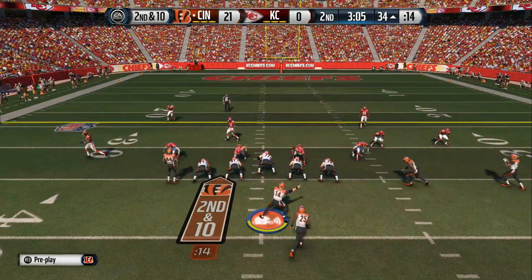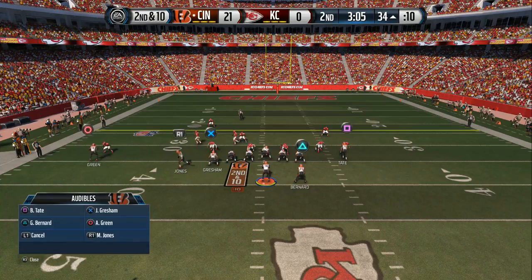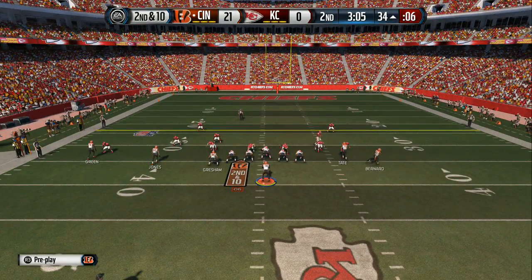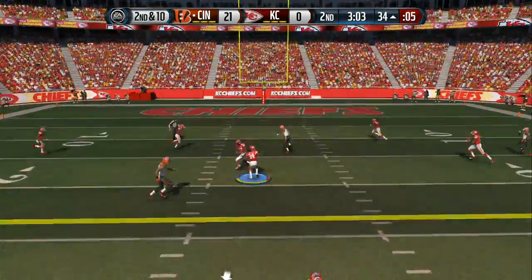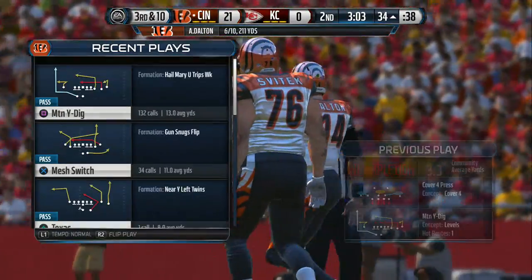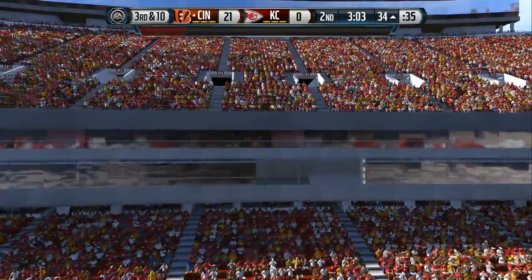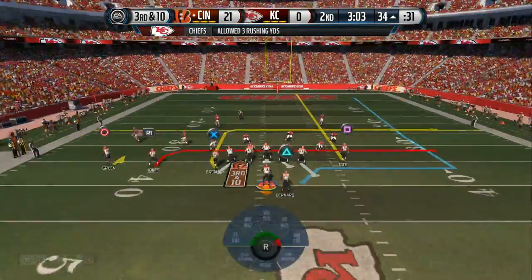Second down. Dalton will be taking the snap out of the pistol — Bernard in the backfield. From the gun, Dalton — knocked away incomplete. That is so tough to do, to be that close to these receivers and deflect the pass without getting a penalty. Good job. They face third down after the incomplete pass.